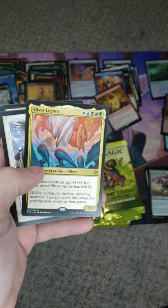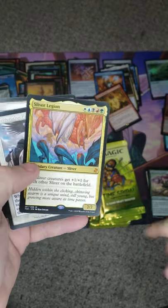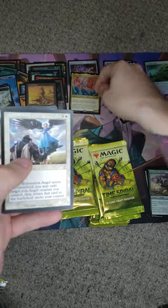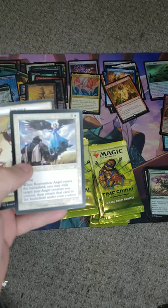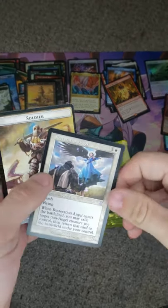That's a spicy meatball. Sliver Legion! That's great. Gauntlet of Power and a Sliver Legion — both something that I hope I get in the draft, because I would love to put that in the Sliver deck and just annihilate with a Restoration Angel.